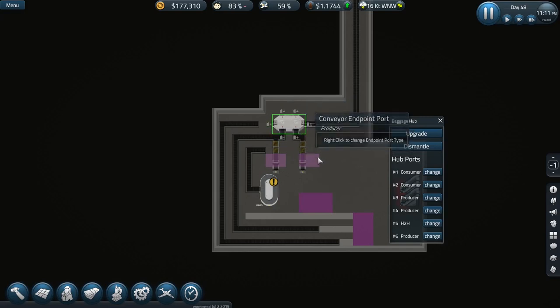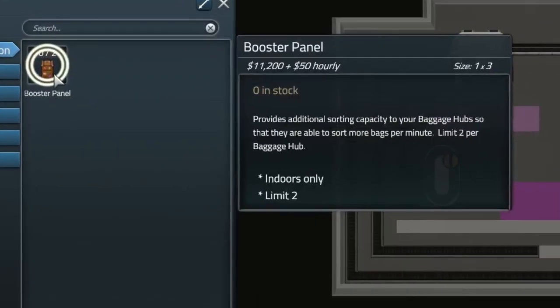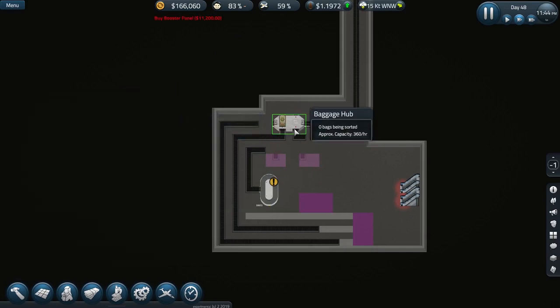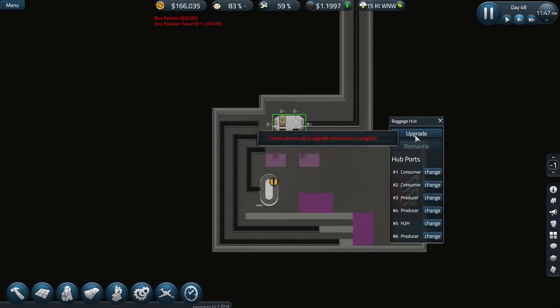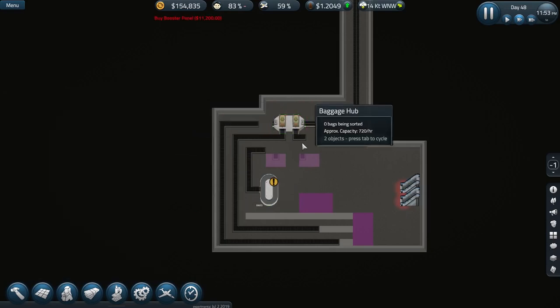They should be all good. Oh — there's the upgrade. I didn't see this window pop up. So we can add on these booster panels — they provide additional sorting capacity to your baggage hub so they're able to sort more bags per minute. Limit two per baggage hub. So we'll put both on there.